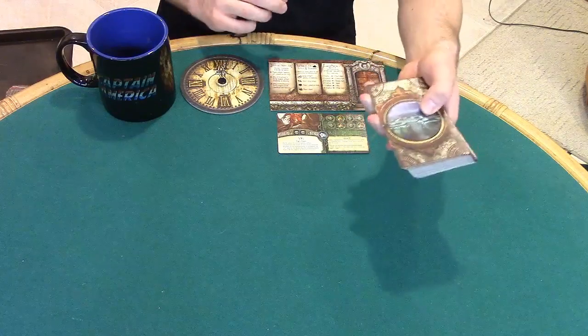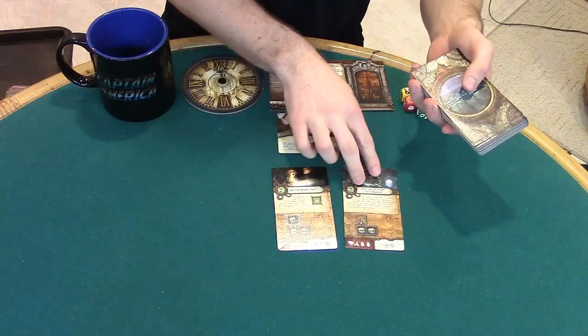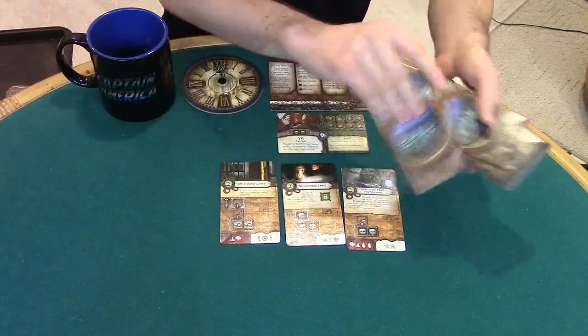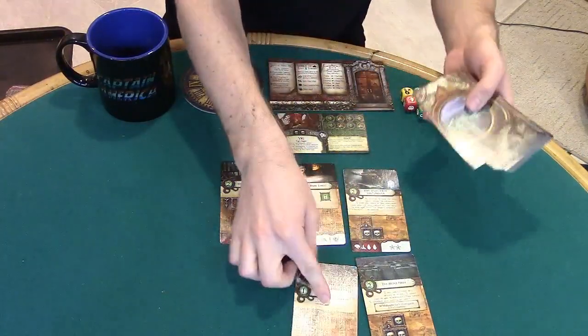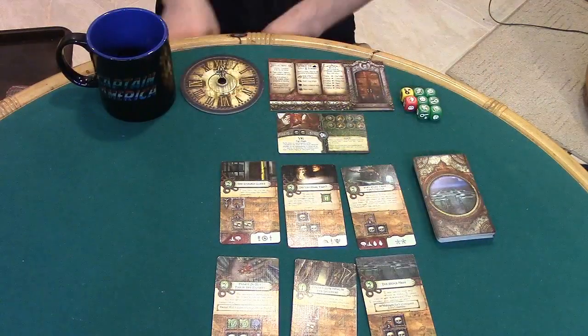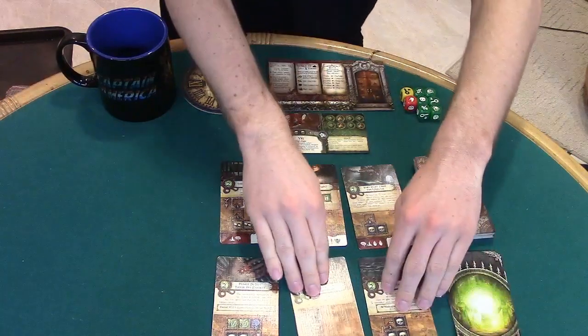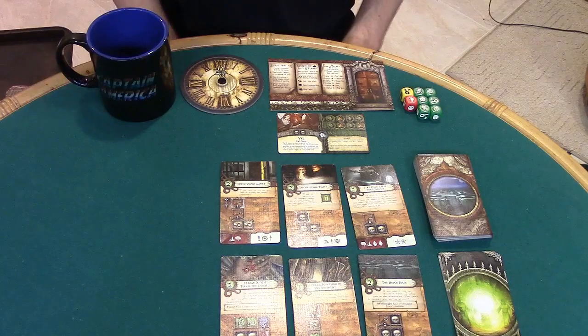Shuffle the adventure deck and deal six cards face up, placing them below the ancient one in two rows of three. Then shuffle the other world deck and place both decks face down near the rows of face-up adventures.